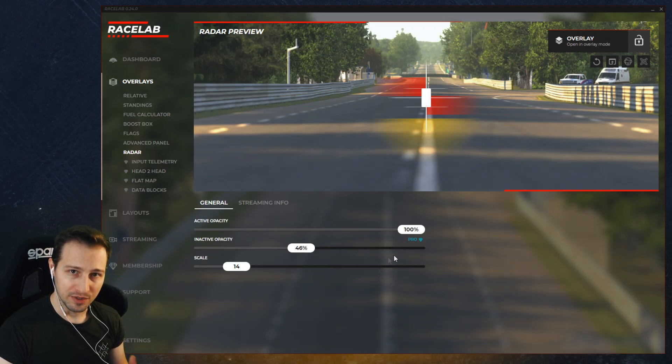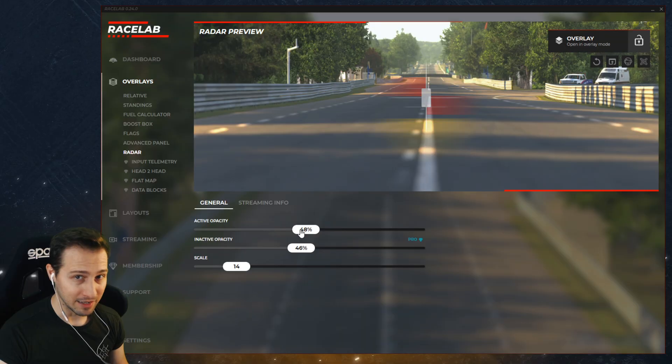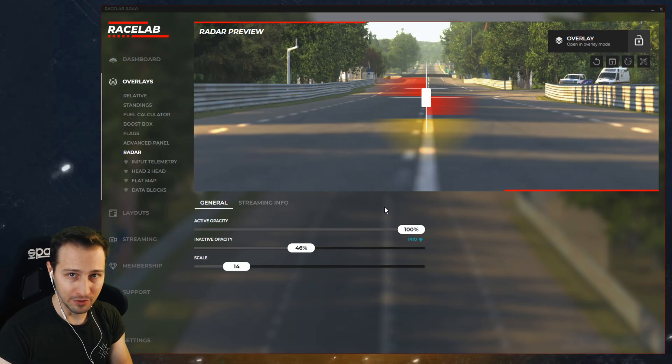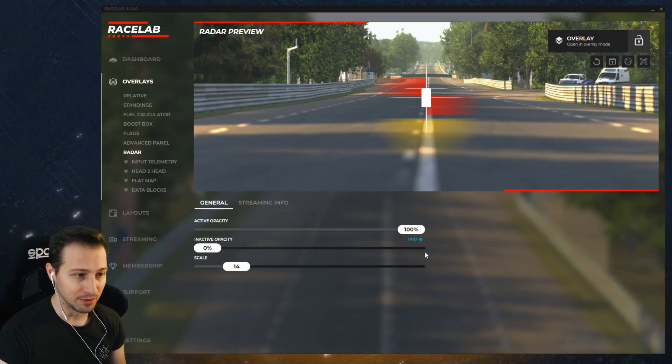The overlay has two important settings. One is the active opacity, which tells you whenever someone is around you, how visible this overlay needs to be. Right now it's on 100%. If I pull it down to 50%, you will see that it's less visible — it has some transparency. I usually like to have it on 100%. The other setting is called inactive opacity, which tells you if no one is around you, how visible this needs to be. You can easily pull it down to 0%, so you won't even see the overlay when no one is around you.